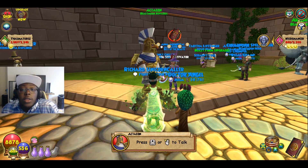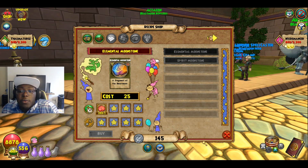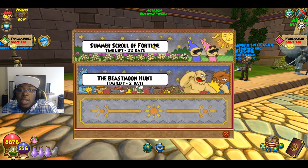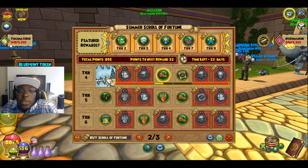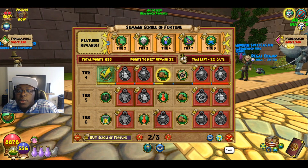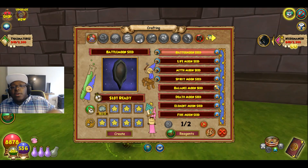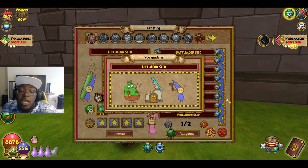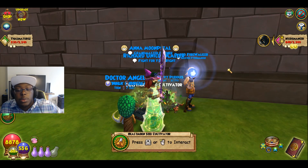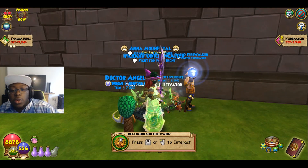You would plant those beast moon seeds and they give you battle coins and some extra stuff. You can also get school-specific seeds to get awesome loot. Make sure you're doing that and getting battle coins. You can also transmute at Octavian's station. Over at the beast moon cultivator, you can create beast moon seeds — like a life seed that you can plant back at home for cool rewards. You can also get transmute spells there, so make sure you check that out.